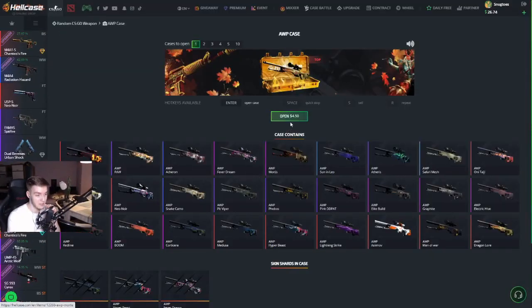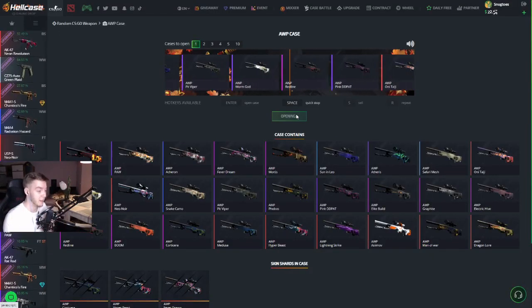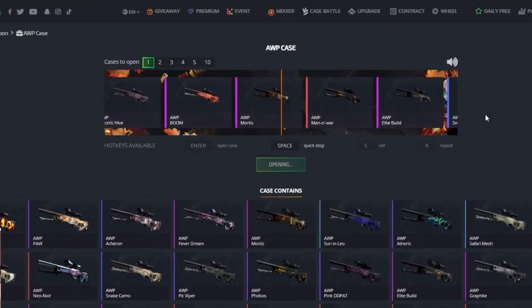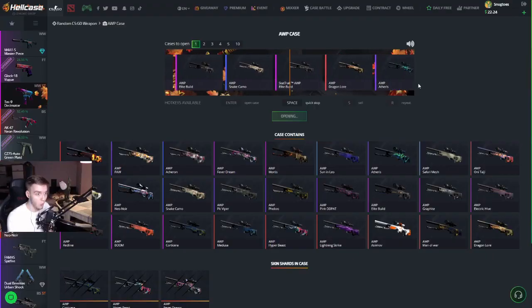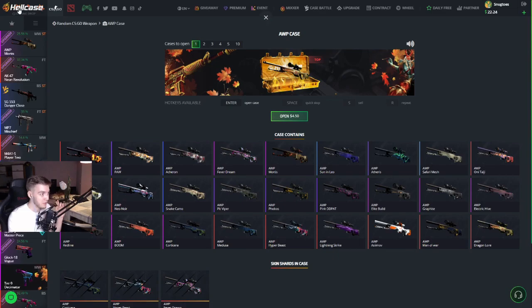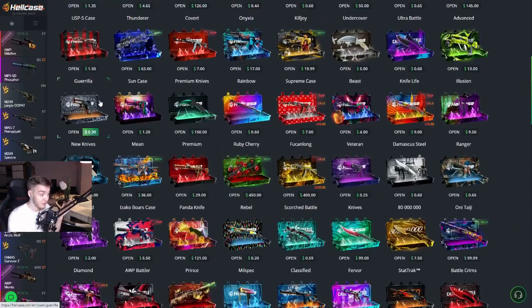There's an AWP case right here, so let's open the full $4.50 AWP case. I'm hoping for like a fever dream — I don't really want to get like a safari mesh or something. Wow, this could be really good — 11 bucks right there. Nice. Statstrike AWP elite build. I guess that was a lucky pull right there.